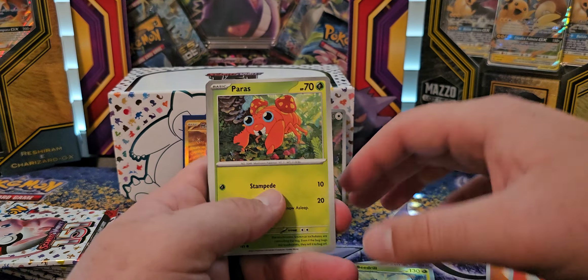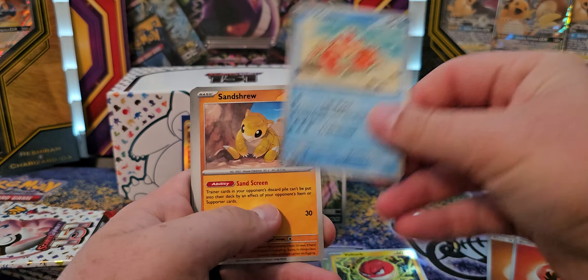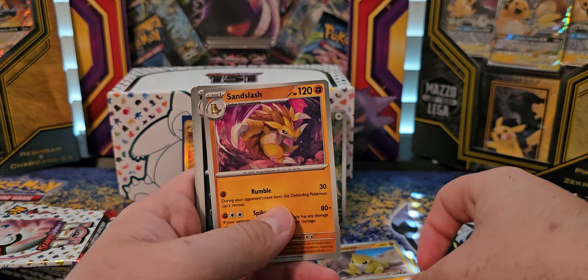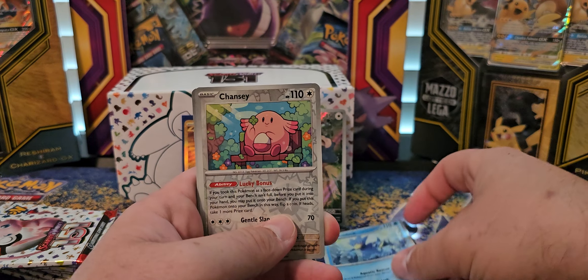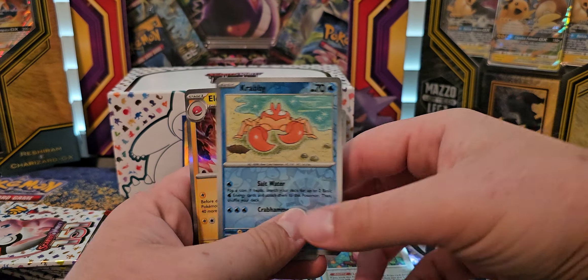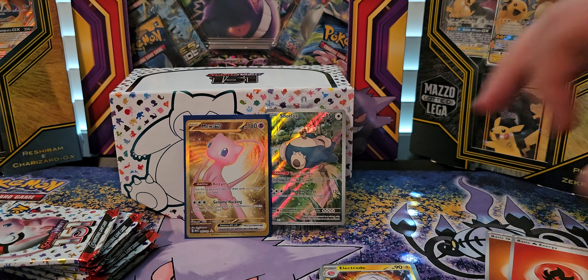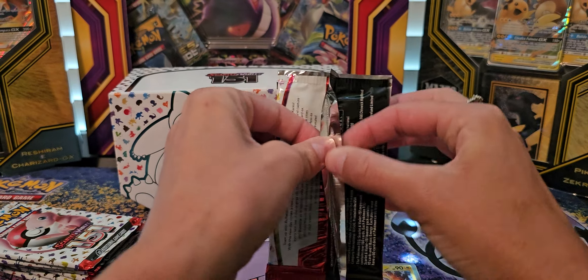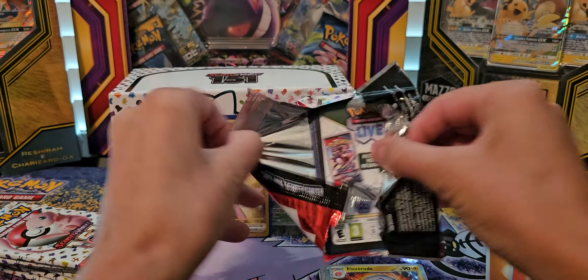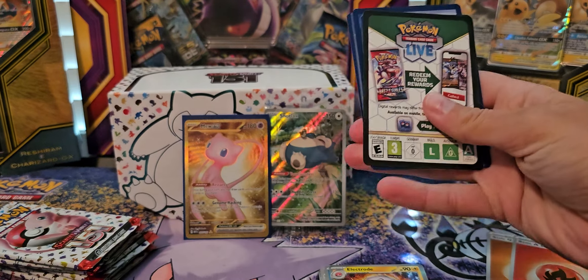We got — oh, he's so cute! We got the Paras, another Voltorb, another Krabby, more Krabby, more Sandshrew, a Sandslash, and a Reno, a Golduck, Chansey, another Krabby, an Electrode. Dude, that pack opened so nice for me for once!